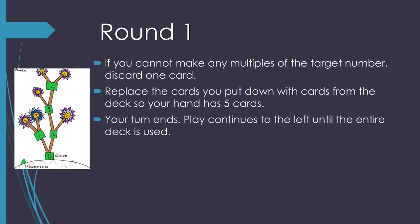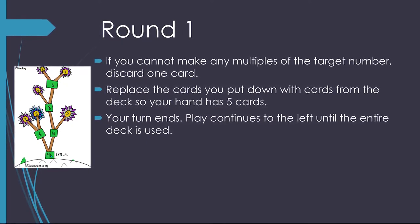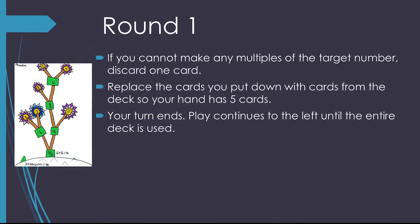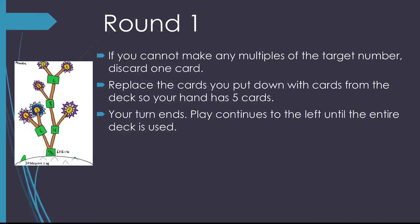If you cannot make any multiples of the target number, discard one card. Replace the cards you put down with cards from the deck so that your hand has 5 cards again. Your turn ends. Play continues to the left until the entire deck is used. Now, let's watch the first round play out.